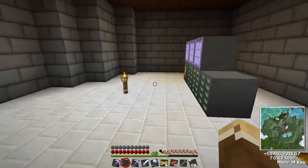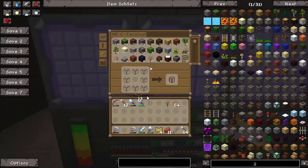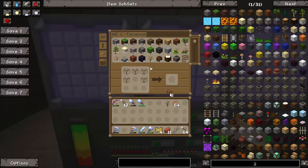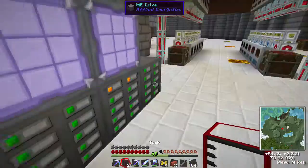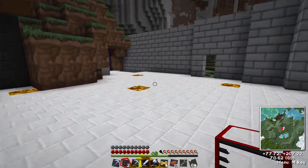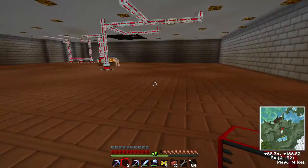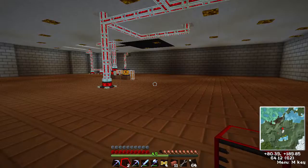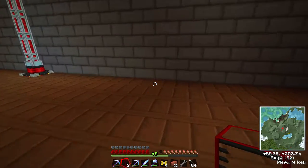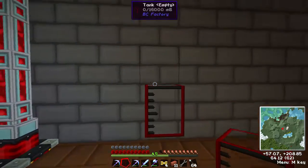Let that bubble away and I'll make some tanks. This is how we make a tank - exactly the same as making a chest except you're doing it with glass. We'll get one, two - that should do for now. We're going to put these downstairs and connect an ender tank to it. I might put it over here for now because I'm going to pump it into the ME system as soon as I get that set up.